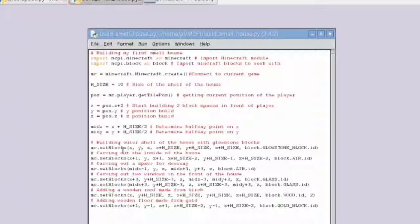I also determine the halfway point to work out where the windows and possibly the door opening are going to go. All of these commands for building with blocks take the same parameters — you've got your X, Y, Z position, and then the block type. For the outer shell I'm using Glowstone block, then Air to carve out the inside. For the doorway I do that again, and for the windows I'm using glass. I've got my wooden roof made from birch — that's the block ID of two — and then I've got my gold floor.